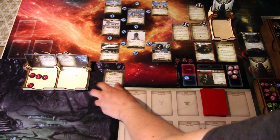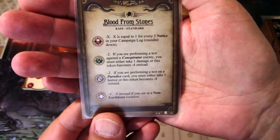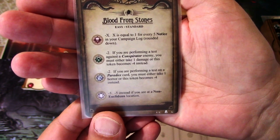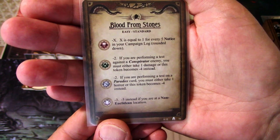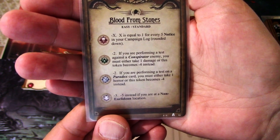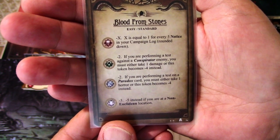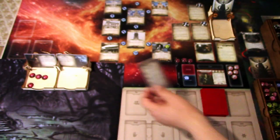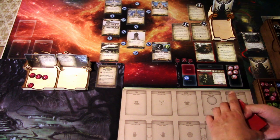We are ready to begin. One thing I forgot to mention — the different chaos tokens. Skull is minus X, where X equals one for every five notices in your campaign log. We have eight, so it is minus one in this scenario. Cultist is minus two — if you are performing a test against a conspirator enemy, you must either take one damage or this token becomes minus four instead. Tablets are minus two — if performing a test on a paradox card, you must either take one or this token becomes minus four instead. We don't have any Elder Thing tokens, so we can ignore that. Let's draw our opening hand and see what we get.